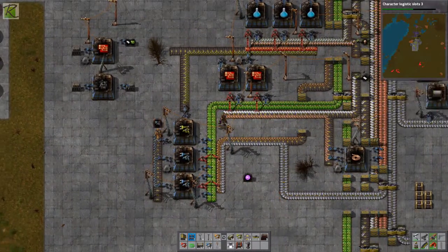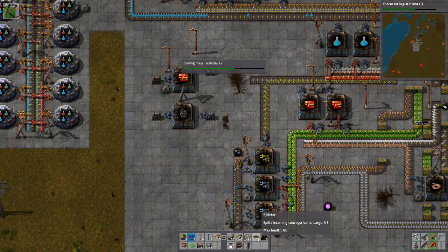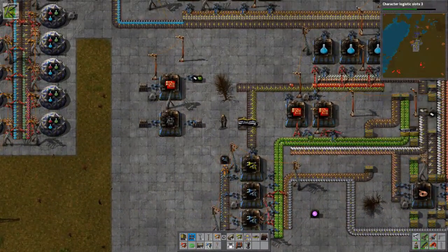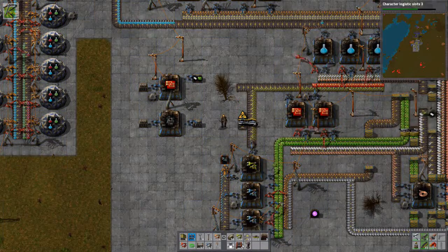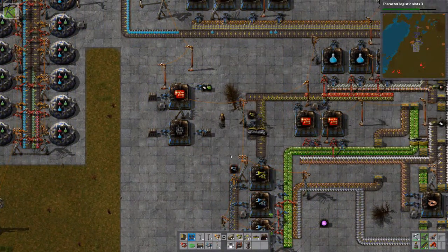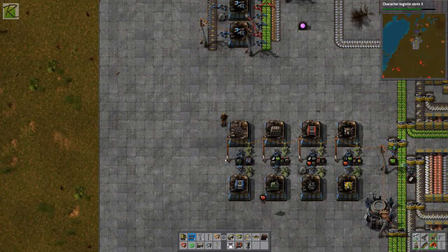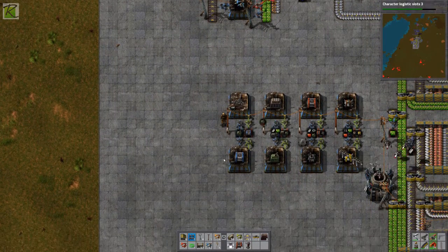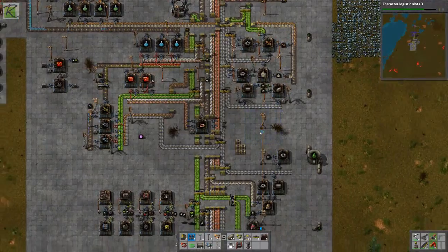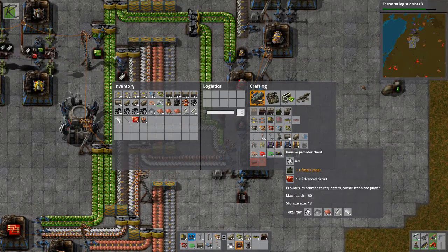Smart inserters are being made but not being placed into a chest, so I should split off from this line and put them into a provider chest too. Let me put the smart inserters into a provider chest with power connected, and I'll limit the chest so I don't go crazy. Now I have green inserters, blue inserters, yellow inserters, conveyor belts, and smart inserters all in provider chests.